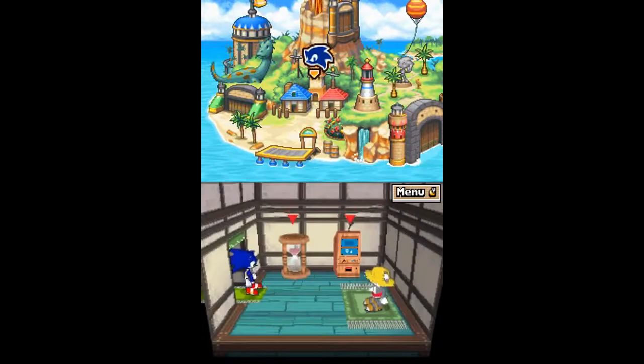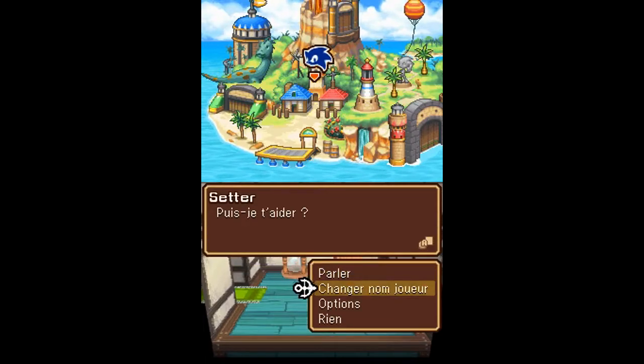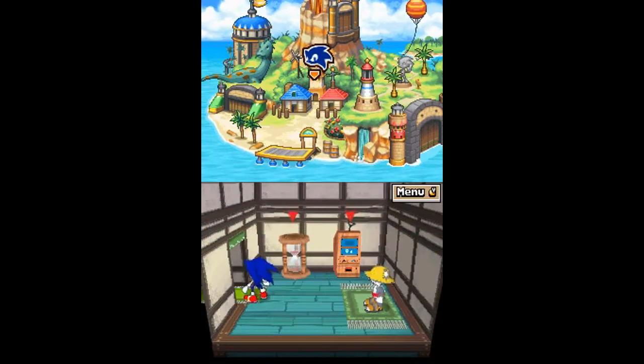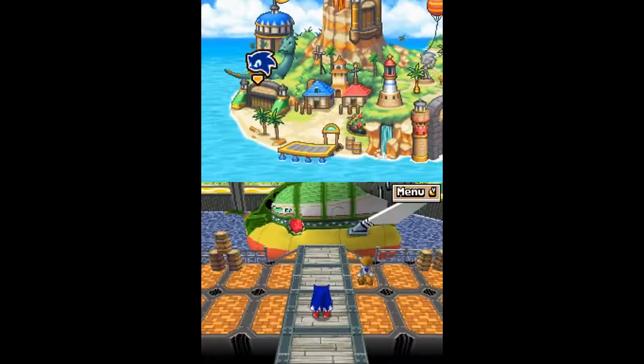On va dans le hub central. Il y a un mode de jeu assez important, comme sur les Sonic premiers du nom — il est assez poussé. On peut avoir des petites missions : généralement, c'est récupérer tel matériel à tel endroit. Ce n'est pas très intéressant comme quêtes annexes, mais c'est l'occasion d'upgrader les différentes machines que tu contrôles. Je vais vous montrer les différents gameplays.